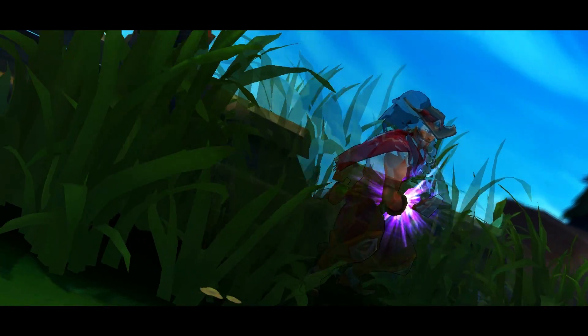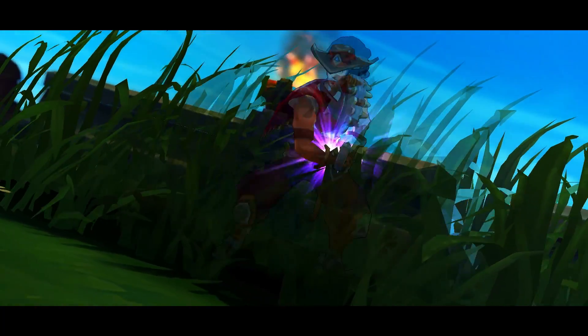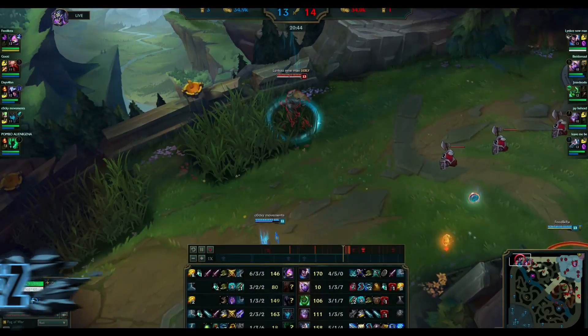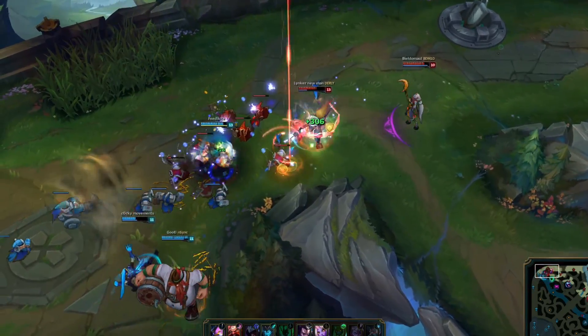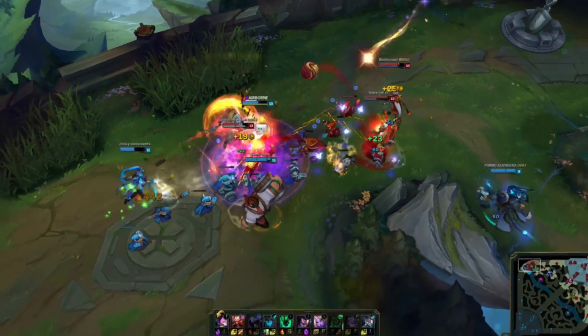For our number one pro play for this week, we have Linksnewman on Yasuo in a challenger game. The game's dead even and when Kalista steps too close he decides to go all in, but all of a sudden this turns into a huge fight in the top lane. He flashes out to Sirocco while prepping his tornado and looks to turn on Kennen.